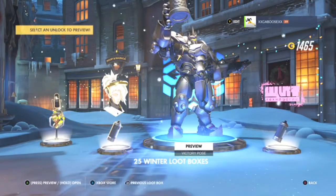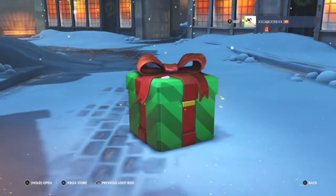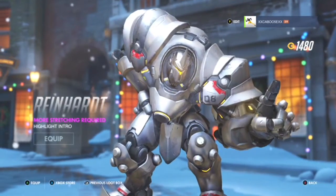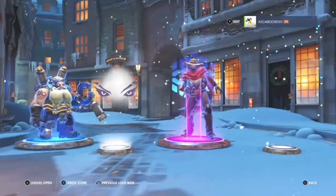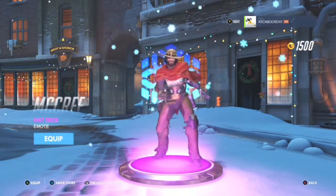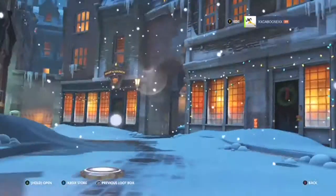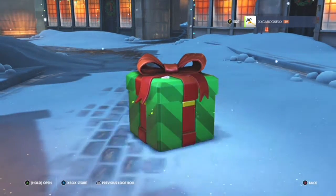Oh my god, his victory pose — he has a thing of beer, like all Germans do. I'm German, so I'm allowed to say that. Oh yeah, his emote — let's see what his emote is! Another purple — okay, it's the Blåhaj skin or whatever, I don't speak Swedish. Oh, there's Winston's Yeti icon — not his Yeti skin, but hey, what can you do. I'm a simple man.